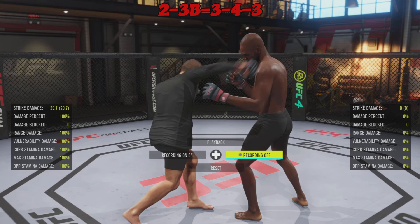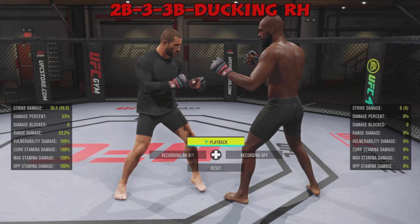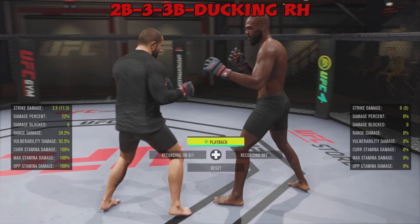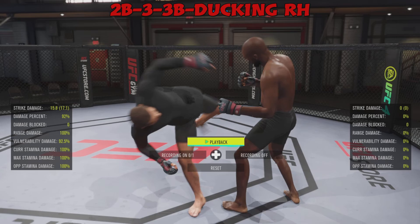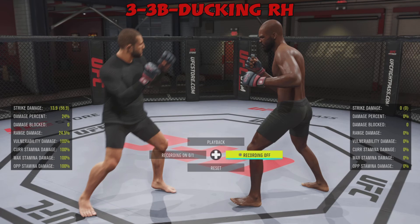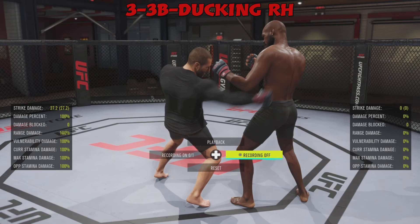Next up is the cross, lead body hook, lead head hook, rear head hook, and lead hook to the head — another nasty combination. Then the 2B — cross to the body — lead hook to the head, lead hook to the body, and ducking roundhouse. Notice that if your opponent is a little bit too tall the art doesn't really reach, so if you go in open stance and switch up the inputs accordingly, you're going to be able to land that ducking roundhouse a lot easier, assuming your opponent doesn't back up out of range.